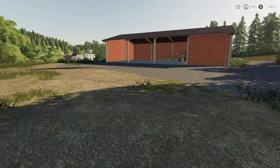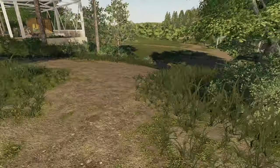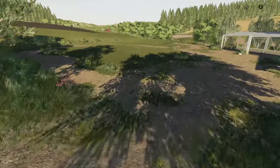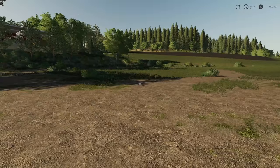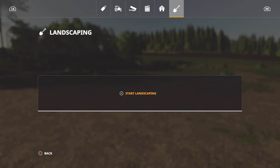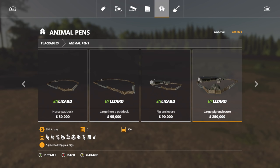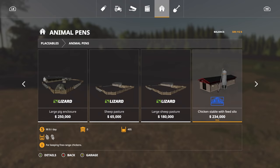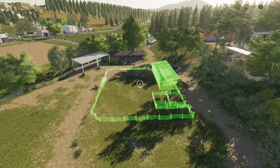Now we need to get a large sheep pasture. When we came in before starting this series, I sold the sheep pasture and the horse pasture, so we've got the area. Where the large horse pasture was, that's where we're going to put our large sheep pasture.